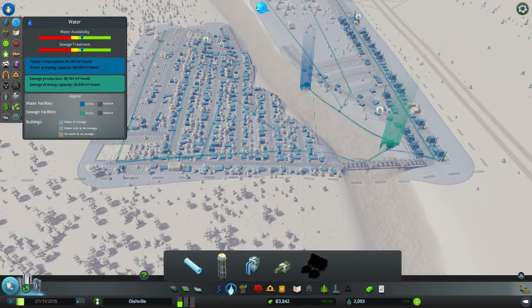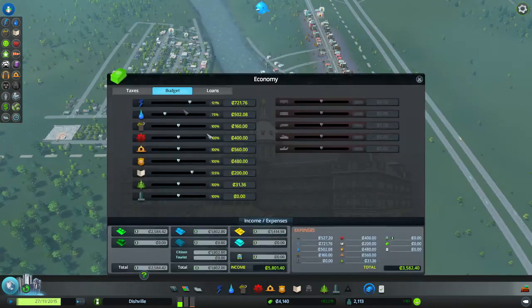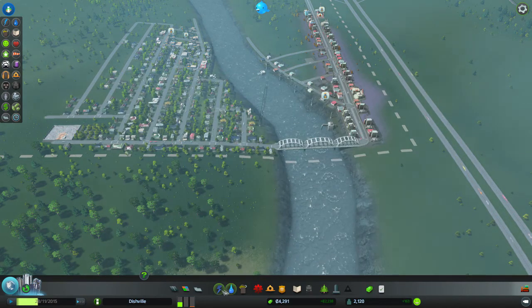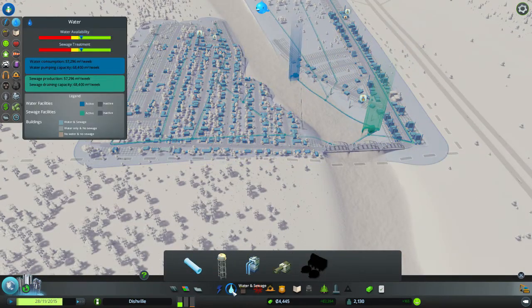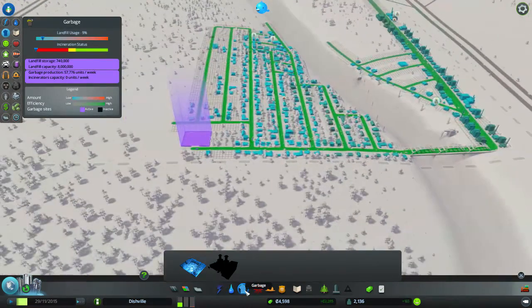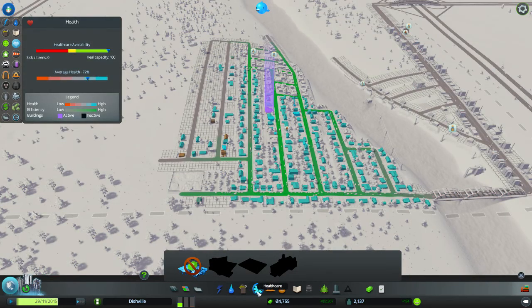Electricity — we're going to have to up the budget on electricity until we can afford some advanced wind turbines to boost the power a little bit more. That gave us a little bit of breathing space. Water's fine for now. Garbage covers pretty much all the areas we need. Health covers it all as well.